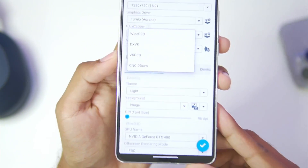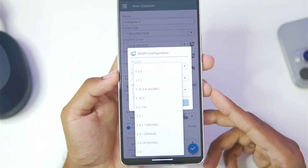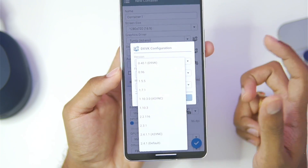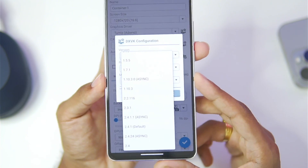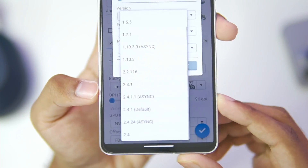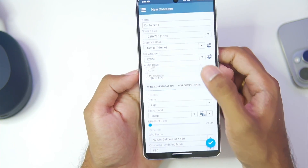We'll go to the DX wrapper. If you have a Mali GPU Android device you'll need to choose VineD3D. As I have a Snapdragon device, we'll go to DXPK configuration — just look at how many DX wrappers are provided. For old games you can use DXPK 0.96 or 0.4. We also get the legendary 1.10.3 DXPK wrapper. For today's video we'll go with the latest, DXPK 2.4.1. You also get DXPK 2.4.24 asynchronous, but we'll use the default settings.